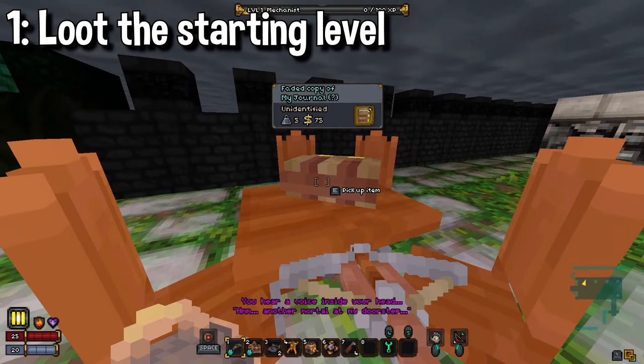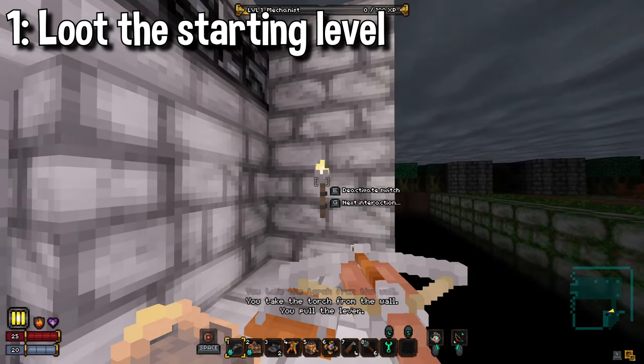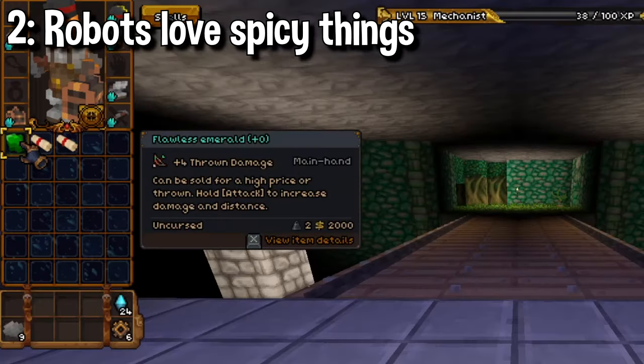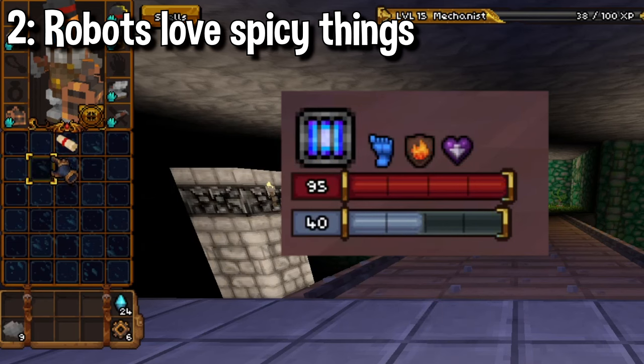Something you can do to make your runs easier from the very beginning is loot the starting level. You can collect the torches off the walls and turn them into scrap for tinkering and heat. You can also take the book off this table for some heat later, as well as gemstones and most scrolls, which can be consumed to heat your boiler to the extreme and give you some mana heat as well.